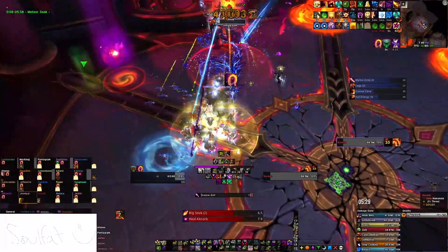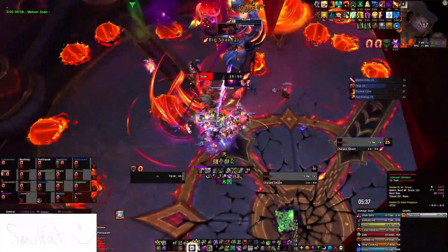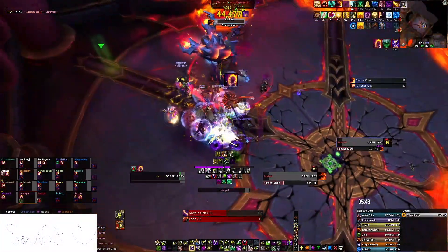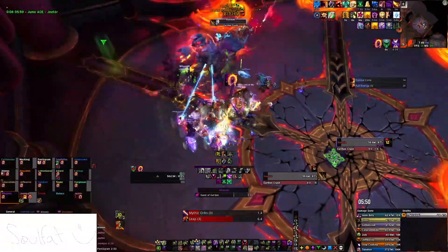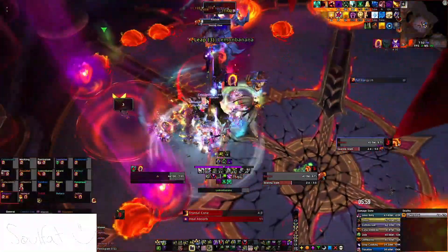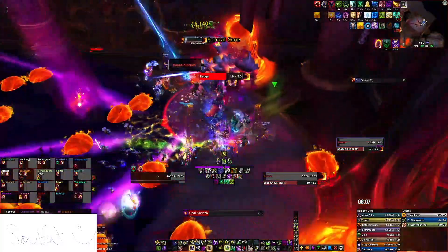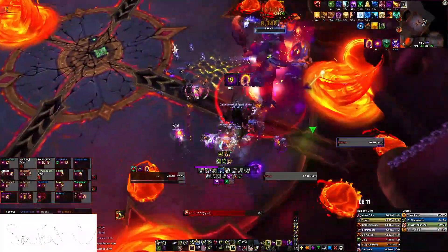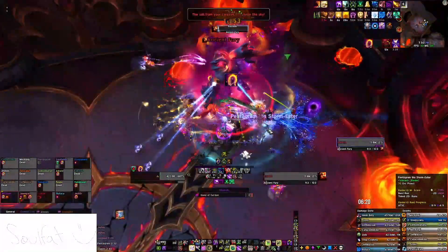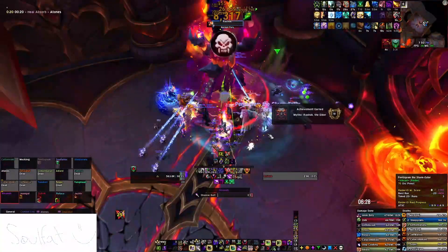This part of the fight has a lot of damage going out, so you need to be liberal with your personals, your Healthstone, and your health pot — if you're in danger, use them. There's just so much going on. We got kind of lucky here; we had really good waves. If you get a wave going right through a Spirit Link and a single person hits that wave, you pretty much all die — that's fun. Looks like I got lucky on this pull; I wasn't selected with a single one of the slams.